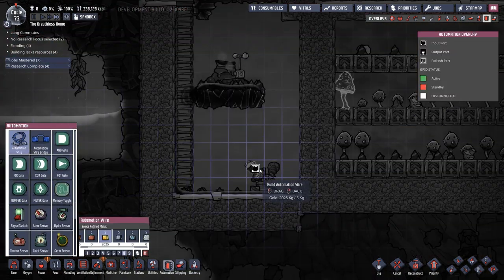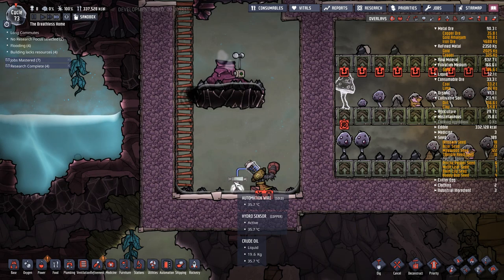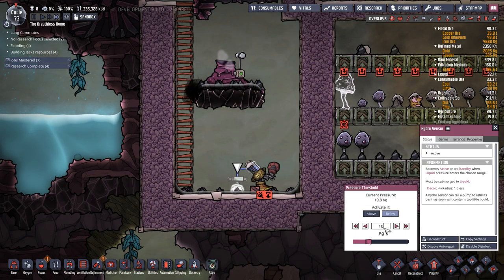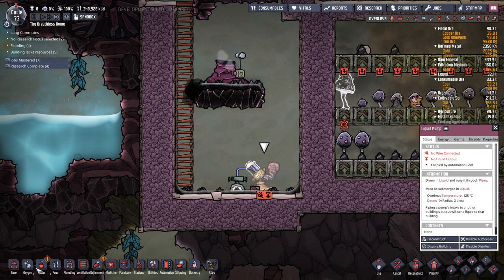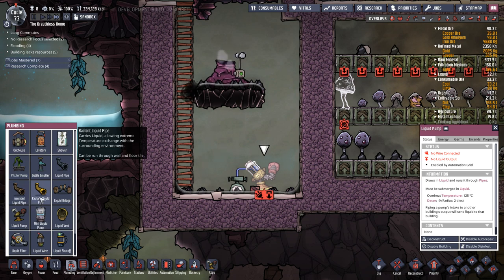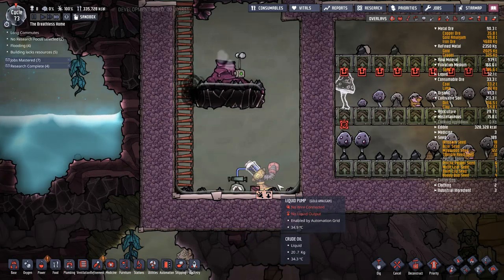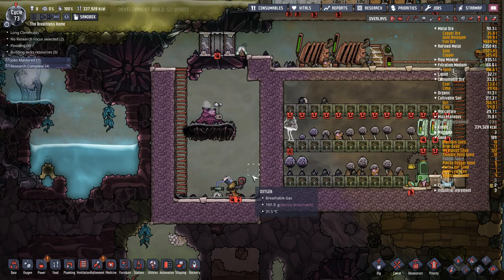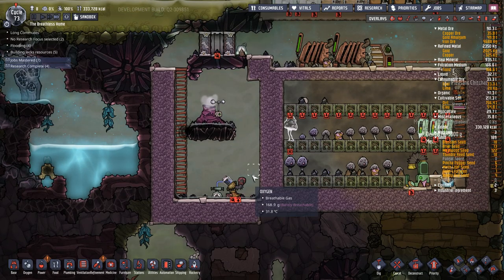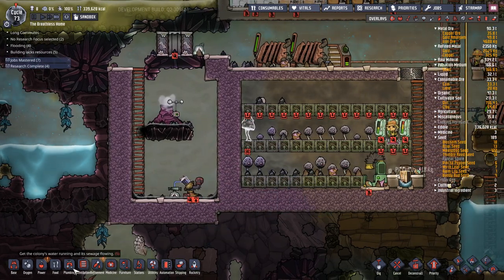Automation: put in just a tiny bit of automation wire with a hydro sensor down there. We're going to say if it's above 10 kilos - and the reason we go with above 10 kilos is our liquid pump moves 10 kilos per second, so we want to make sure it has 10 kilos down here to pick up. If it's only got 5 kilos, it's still going to run but only pump half a tile's worth rather than a full tile.